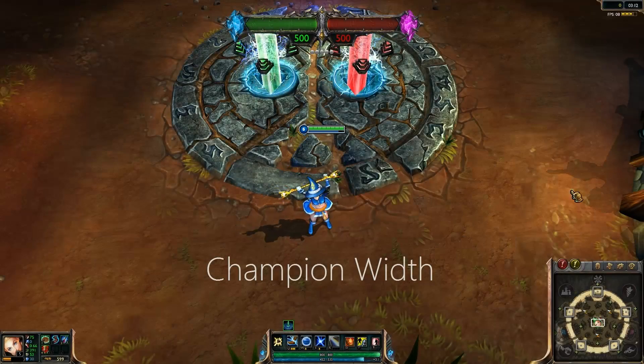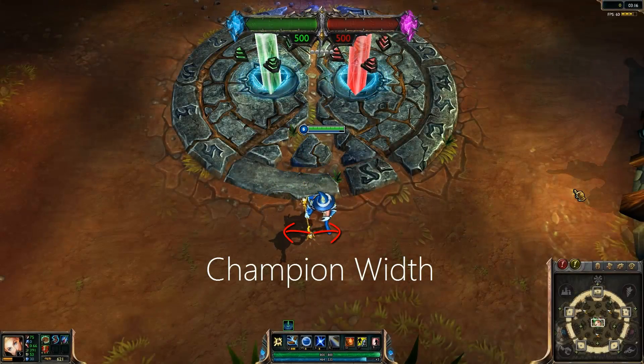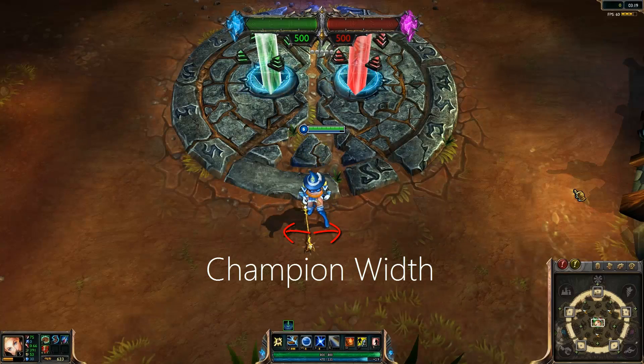And then there's champion width, otherwise known as a hitbox. This is how wide or fat a champion is. The larger the hitbox, the bigger the collision detection range is.